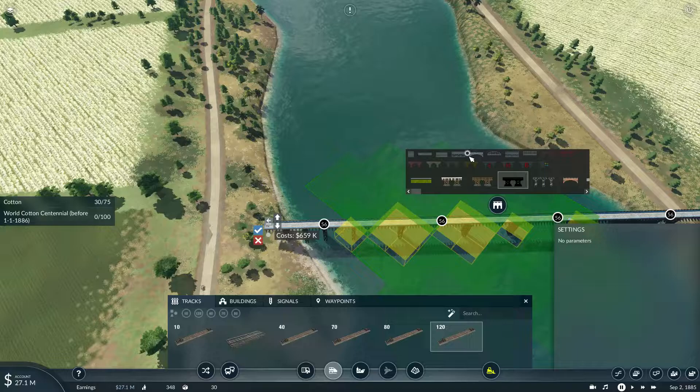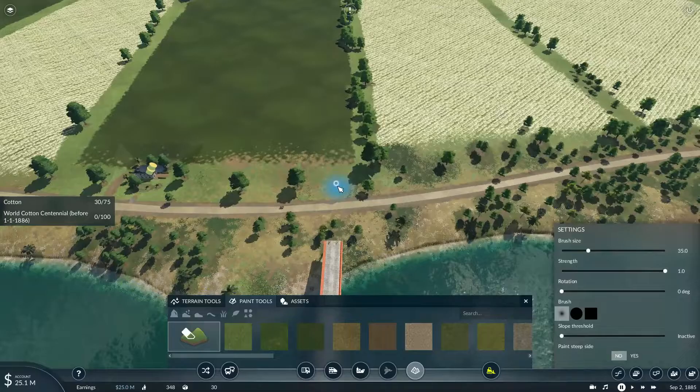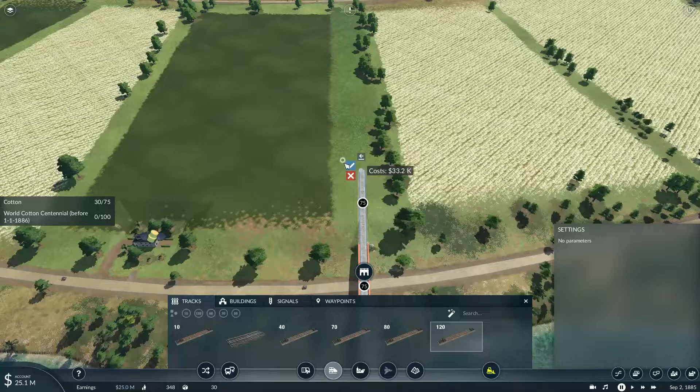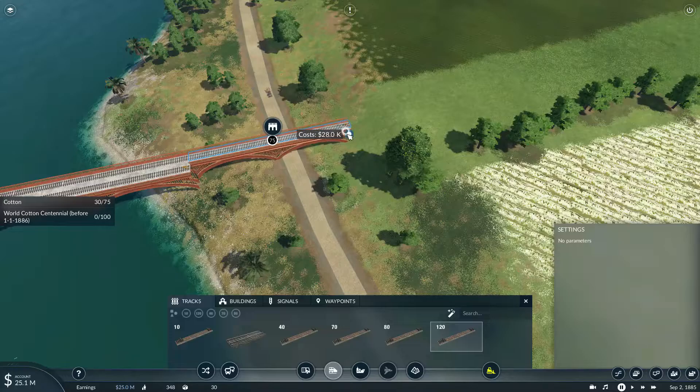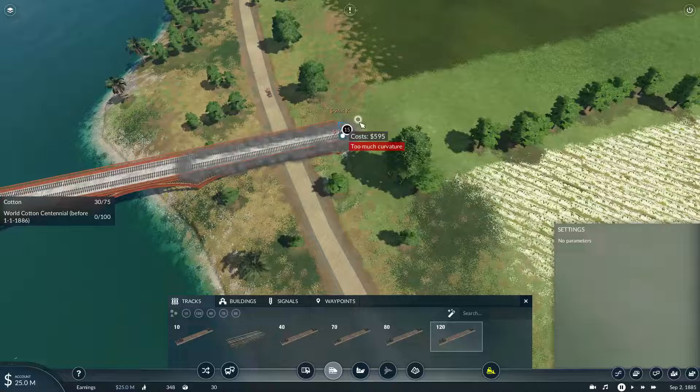Do it like that — I'll have to basically get rid of this section as well because it's kind of in the way of the track bed. Let's see — yeah, that'll work a lot better. And now the track is safely on the other side.